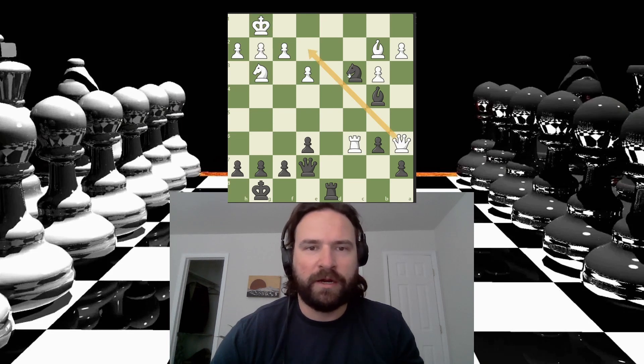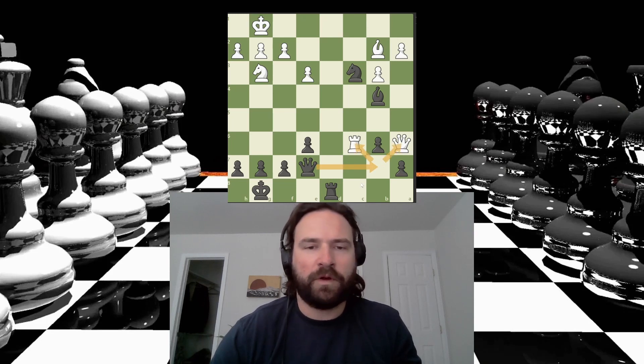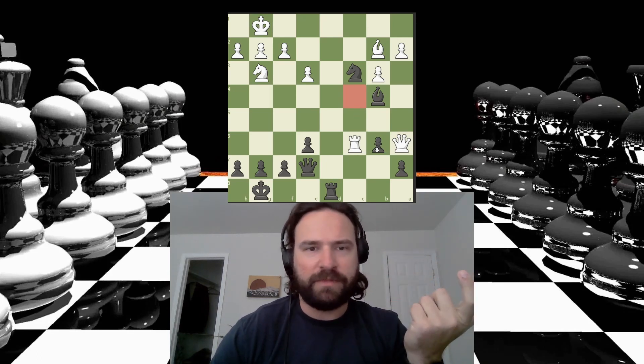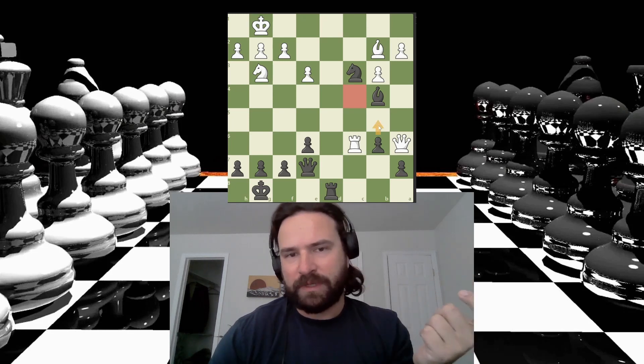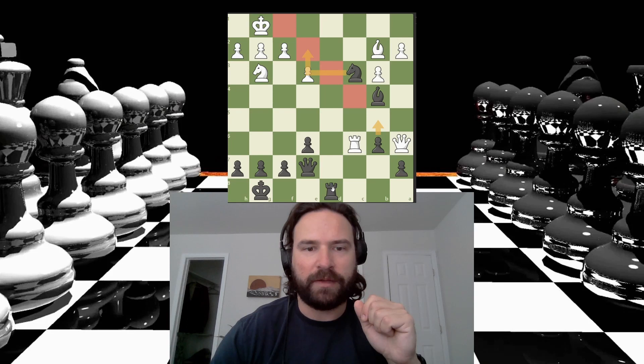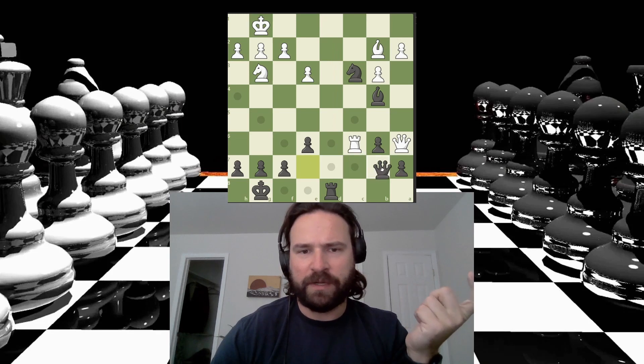The problem is that the queen is protecting this square, so my knight can't hop in on that line. But if I go here, I'm threatening the queen and the rook — so I'm forking the queen and the rook. The queen can't take here, or else it's off this diagonal and no longer protecting this square, which was really important. So if I go here, I'm threatening to win the rook, I'm also threatening to take the queen. The queen can try to run away — not to this square, but to this square was maybe the most interesting because it's not immediately being taken by another piece.